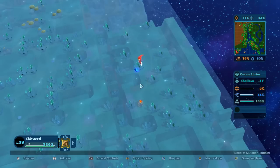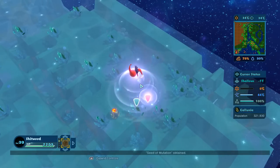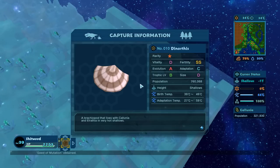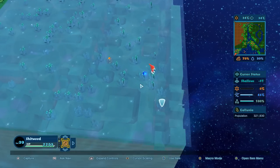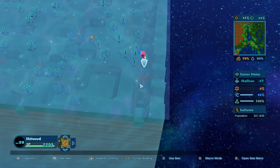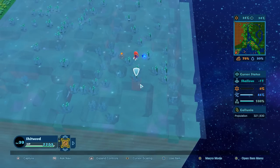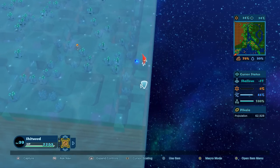We are getting levels pretty quickly here. We actually got something to collect over here. Unfortunately how are my dudes doing? Let's ID that - there's something else. Oh, it looks like some sort of shell. It's a Brachiopod that lives with Colonia and Elf Rathia in very hot shallows. So I'm feeling like maybe I'm going to go back to the evolution tree and see if they like the shallows - yes, this is all shallows over here. We still got our little dudes living over here, so the increase in temperature didn't seem to bother them, which is really good. But the new species is not evolving, so maybe if I use an evolution thing on this guy.